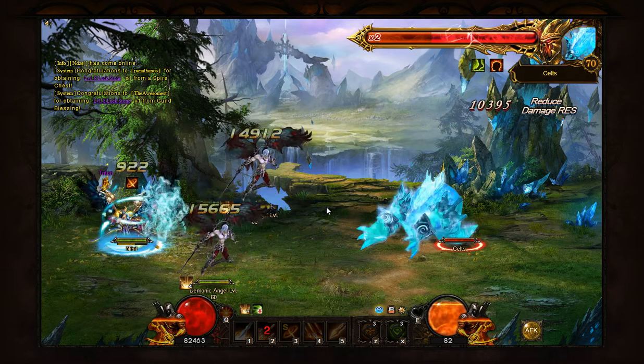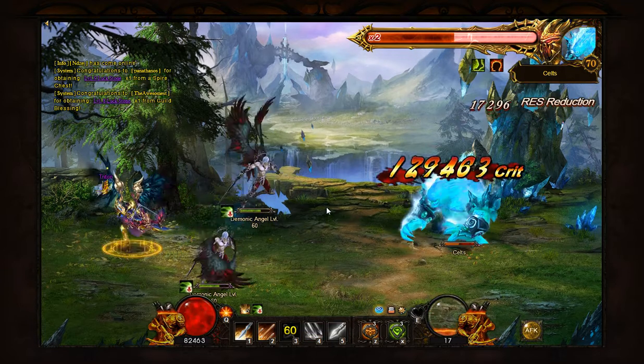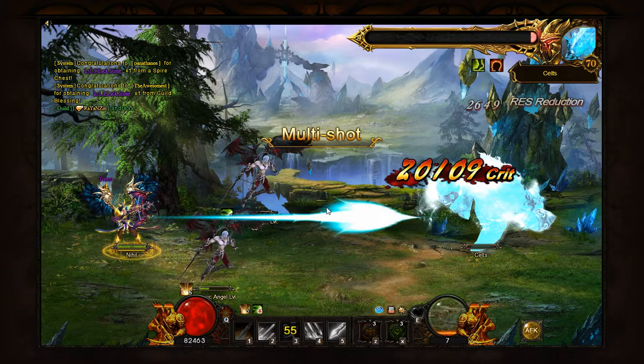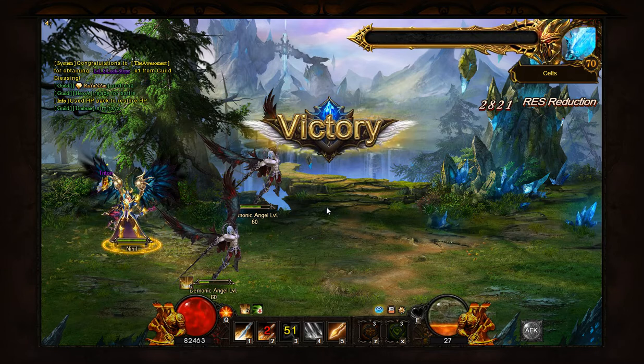Once you get going with these dimensions, you should try to stack the same element as often as possible, which is obviously easier as you gain levels and your resistance gets higher.